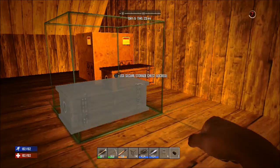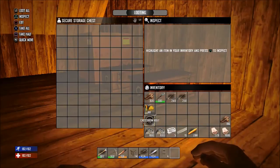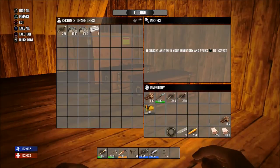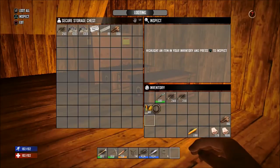As soon as your chest is crafted, place it down next to the old one. Now let's go ahead and place all the items that we do not need inside this chest, because we need as much empty space as possible when we go out.